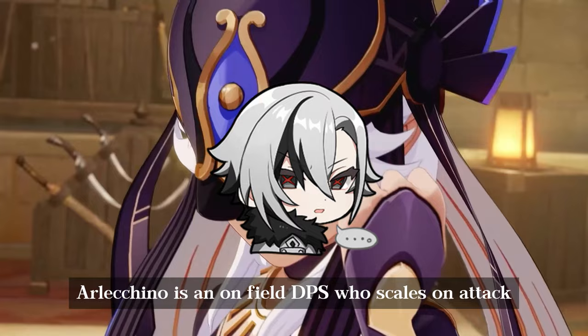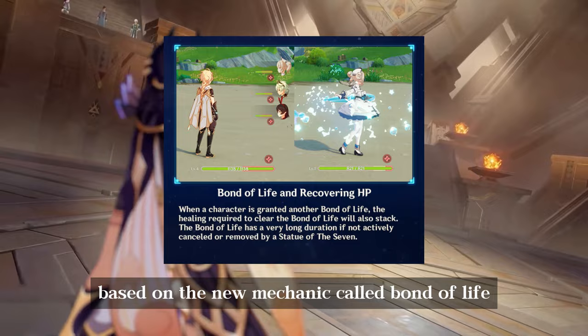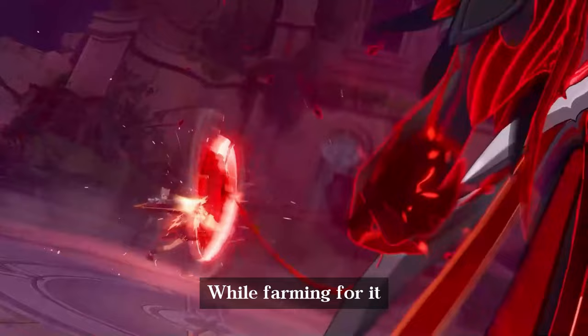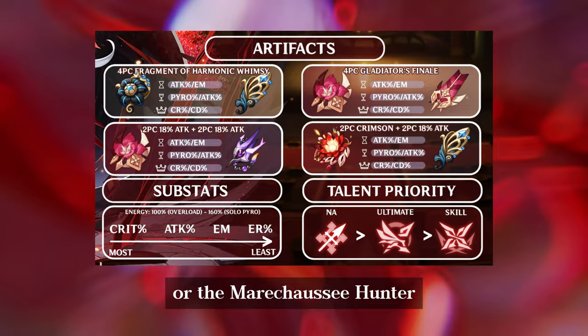Arlequino is an on-field DPS who scales on attack, and her damage increases based on the new mechanic called Bond of Life. The best artifact set for Arlequino is 4-piece Fragment of Harmonic Whimsy, releasing in version 4.6. While farming for it, you can also use 4-piece Crimson Witch, or the Marechaussee Hunter, or the Gladiator's Finale.